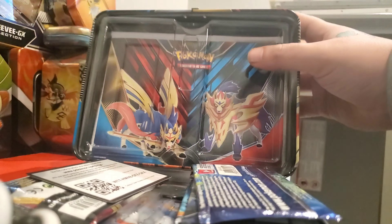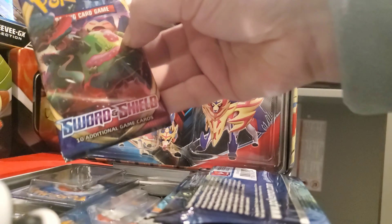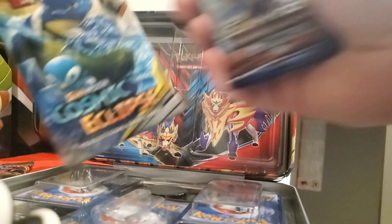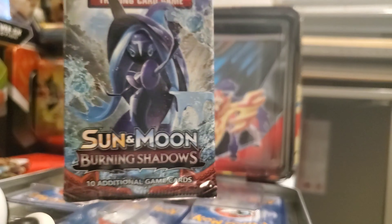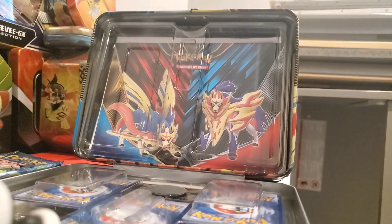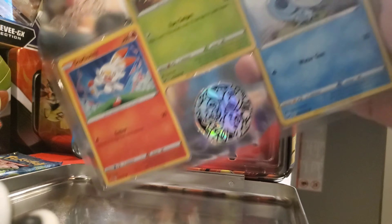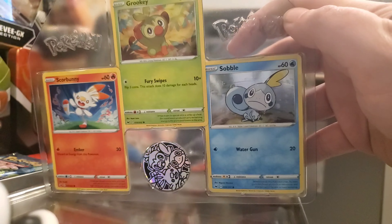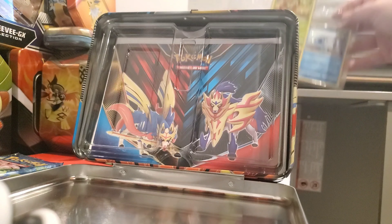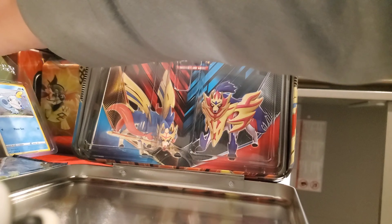We're going to start with the lunchbox, of course. It's got some serious plastic on it. The lunchbox has got a little lock — you can lock it up somehow. It opens up like this. You got your code card there, Sword and Shield packs, more Sword and Shield, Cosmic Eclipse, Burning Shadows, and Evolutions.